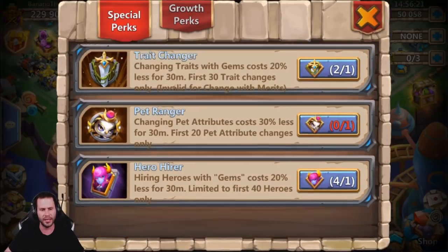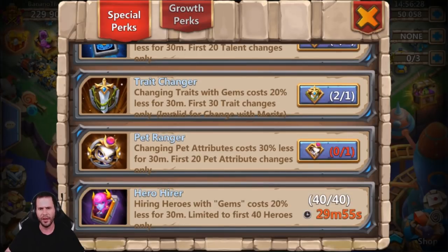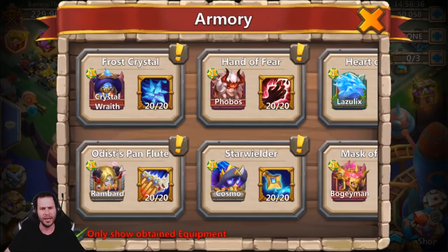Let's go ahead and use the hero discount because they're definitely going to be rolling some heroes. Why not use one of those? The cooldown time is 30 minutes - I thought it was 20 minutes. It stinks because you can only use one at a time, then you got to wait 30 minutes, so unfortunately we're only going to be able to use one right now.